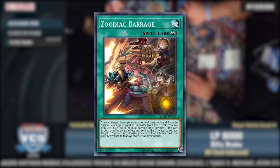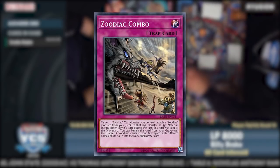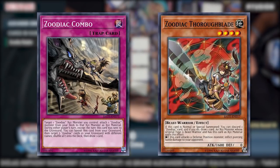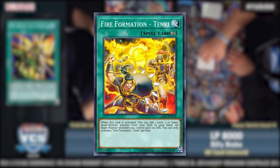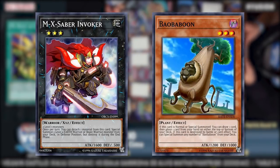Even their spell and trap lineup was incredible. Zoodiac Barrage gave Zoodiac another outlet to summon Rat Pier or any other Zoo from the deck by popping a card, usually itself. Zoodiac Combo was a great send-off for Rat Pier, allowing for insane recyclability with its graveyard effect to shuffle back spent copies of Rat Pier and any other Zoos, and to draw a card on top of it. Zoodiac was also indirectly supported by Fire Formation Tenki, acting as a searcher for any Zoodiac, and MX-Saber Invoker, a rank 3 made with Speedroid Terror Top and Balboon to special any Zoodiac from the deck.